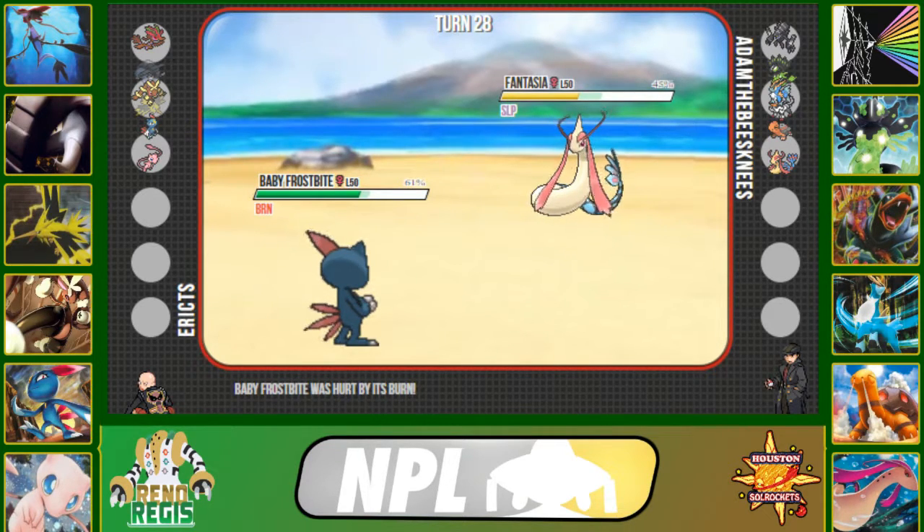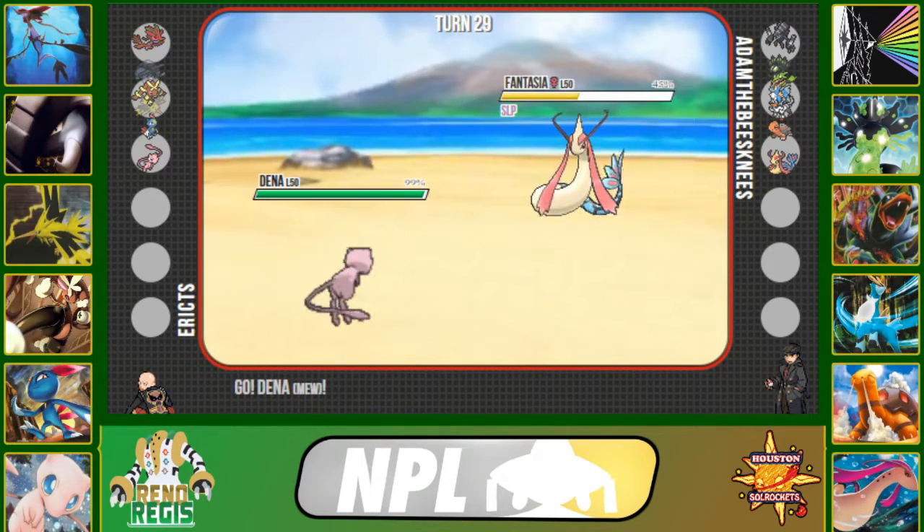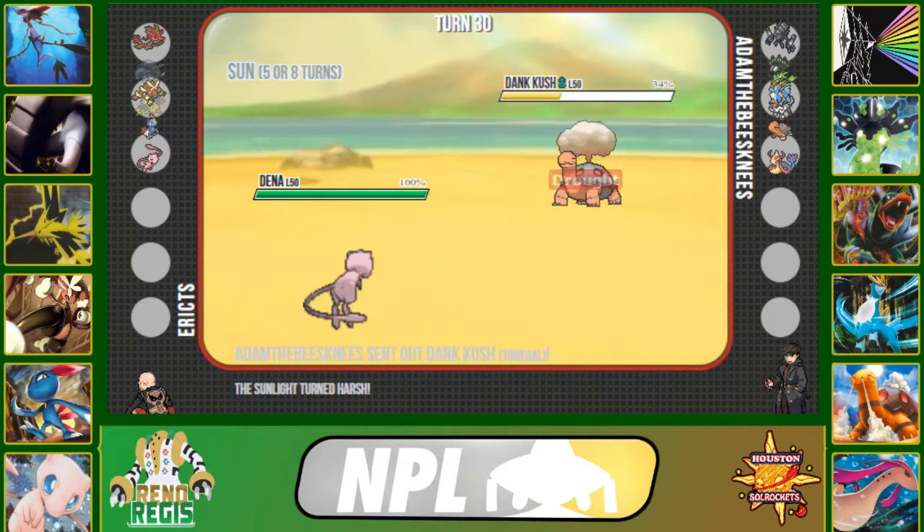Milotic's Marvel Scale makes it super bulky with a status. I switch into my Mew knowing I can click Taunt and beat this Milotic eventually. He gets Sleep Talk and unfortunately gets Rest again. I'm in a position to click Taunt and prevent Milotic from doing anything. He switches back into Torkoal.